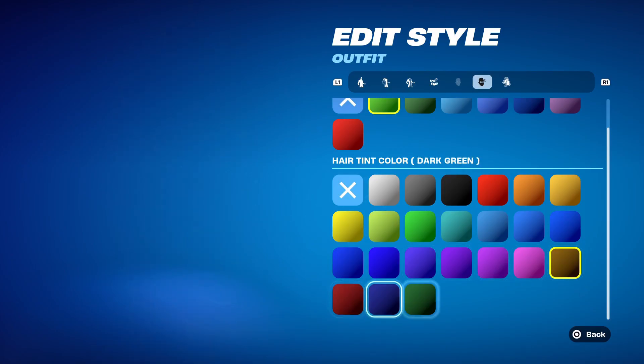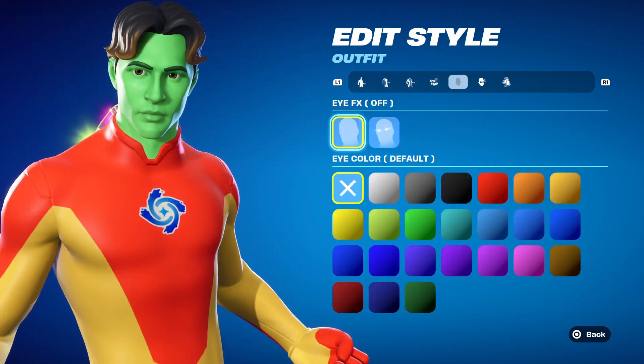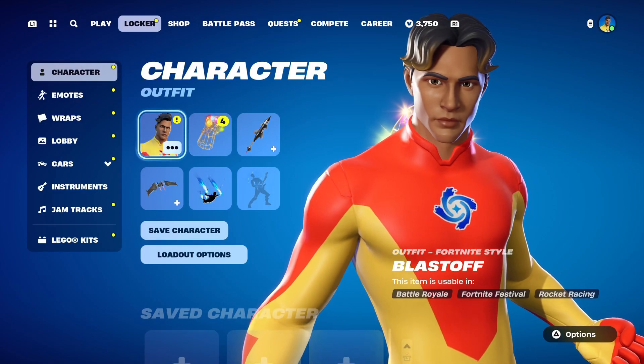Which is this one here. Make sure you don't put on that color tint. And yeah, that's how to make Tony Stark and Iron Man in Fortnite.